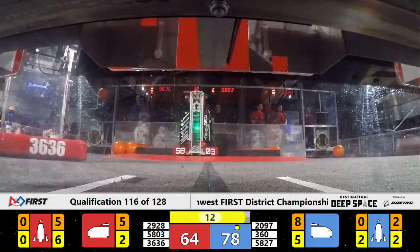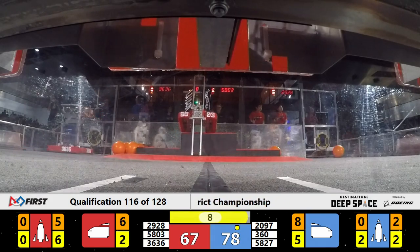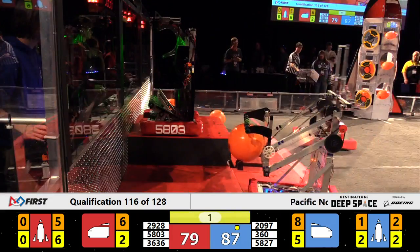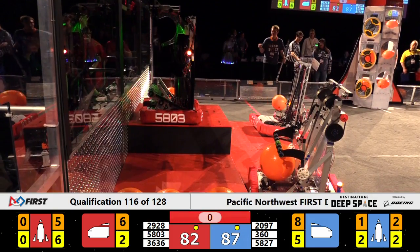Apex heads back to work on the Rocket. Code Purple is already up. 29-28 drops onto the field. 10 seconds — can they recover? Here comes Apex. They're up on level three. Here come the Generals. It will be no good on the Rocket as the Vikings fly onto the platform and roll backwards.